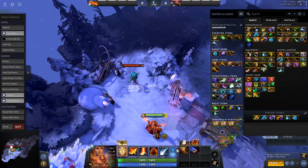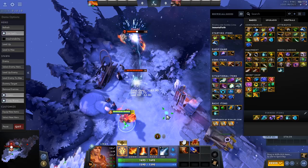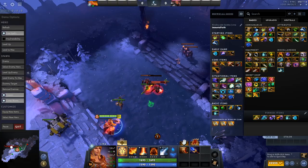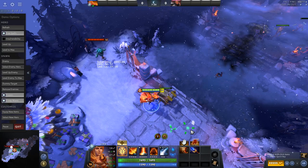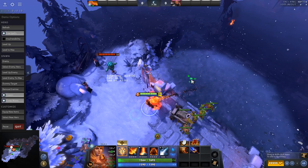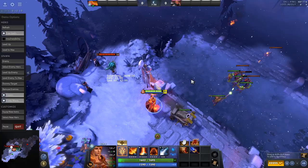You can also buy the Aghanim's Shard, which increases Laguna Blade so it jumps to another hero — it's not the best shard but it increases damage output. A lot of times you want other items first. Those are her abilities — pretty simple, pretty straightforward, but a great beginner hero. You can see how she does a lot of different things, but you have to understand how to use them mechanically, keep your stacks up, and execute your spells consistently.